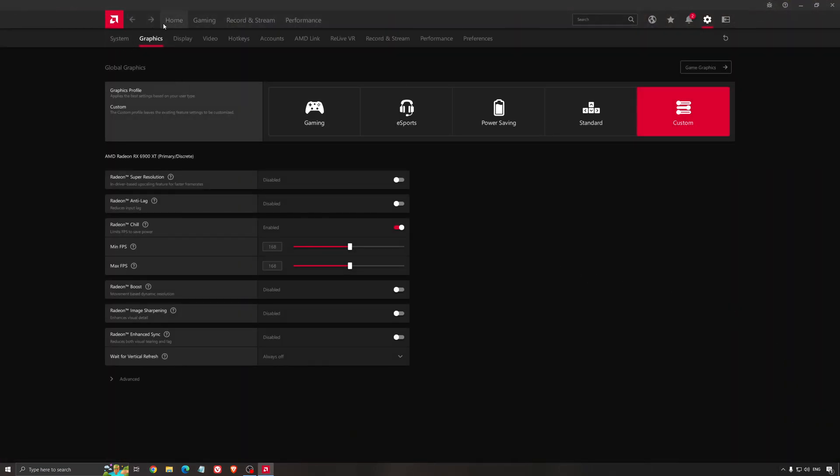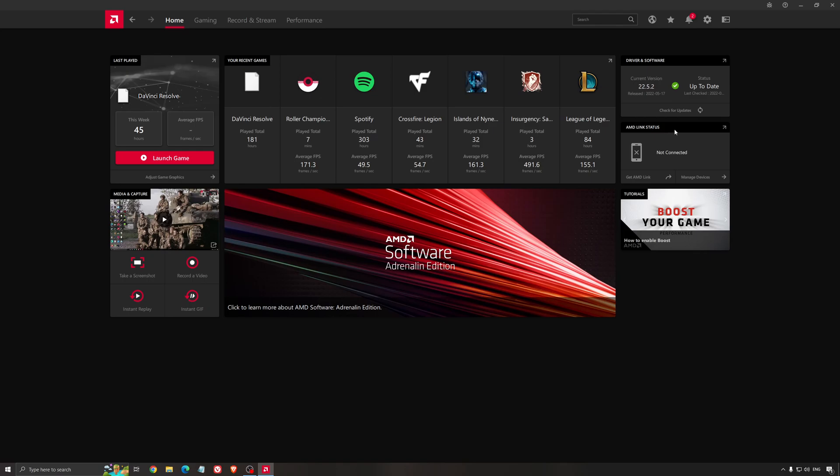Another thing that is really important is your driver. Make sure that you have the latest driver from AMD, NVIDIA, or even Intel if you have an iGPU on your processor. With AMD, just click check for update and it will show you if you have the latest one. You can do the same thing with NVIDIA.